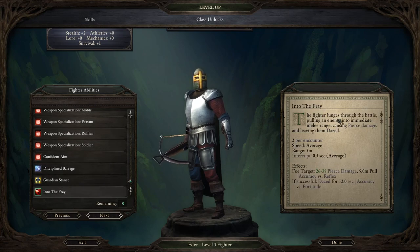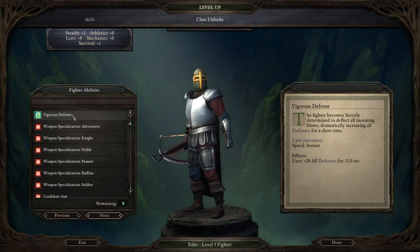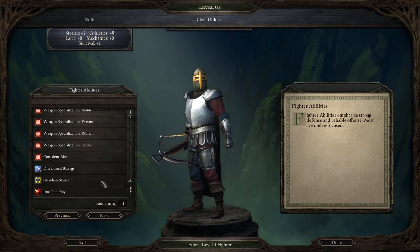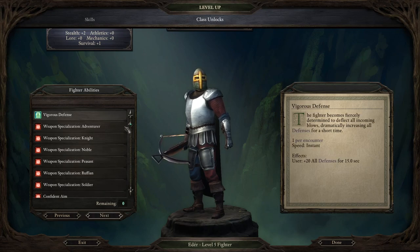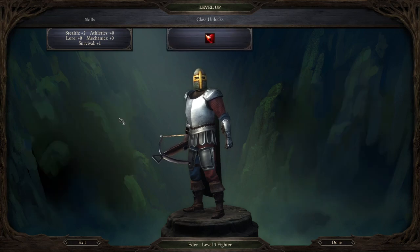My big decision is between Into the Fray and Vigorous Defense. Vigorous Defense gives once per encounter, for 15 seconds, an additional 20 points to all our defenses — all saving throws as well as deflection. That's quite a nice effect. However, Into the Fray has the fighter lunge through battle pulling an enemy into immediate melee range, causing pierce damage and leaving them dazed — two uses per encounter, 5 meter range. This is very useful if somebody disengages and goes after my rogue, wizard, or cleric. I'm gonna take Into the Fray and take Vigorous Defense later.